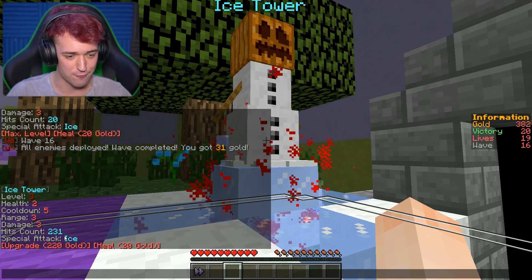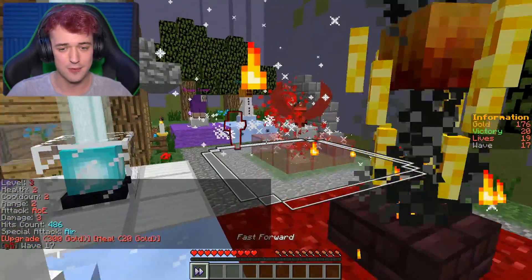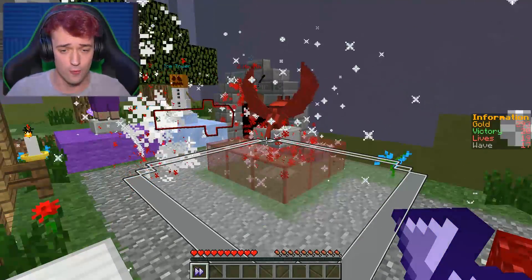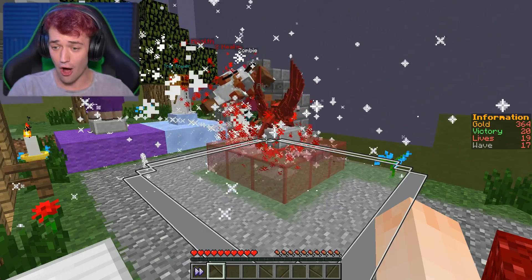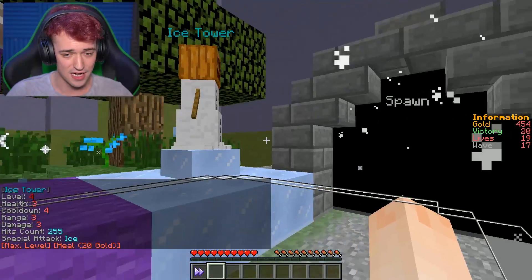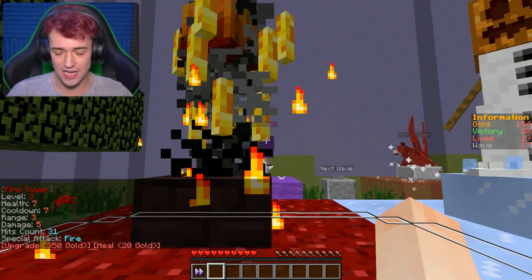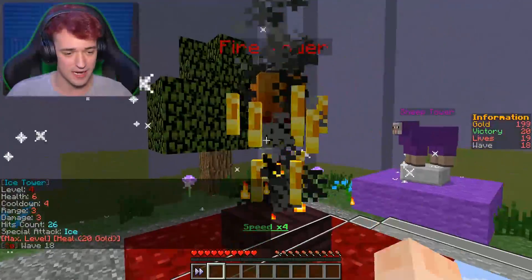We got 300 gold. Let's upgrade this guy — 300 gold to upgrade that one too, let's do that. I just want to make sure everything is upgraded before building more towers. I feel like it's more effective to have a couple of fully upgraded towers. We are on wave 17 — we almost won this thing. They're not even getting past because of my ice tower. The ice tower is OP. We have almost max level everything right now.